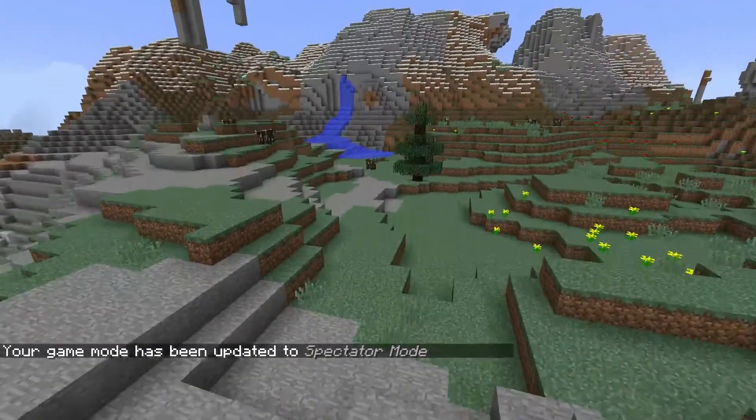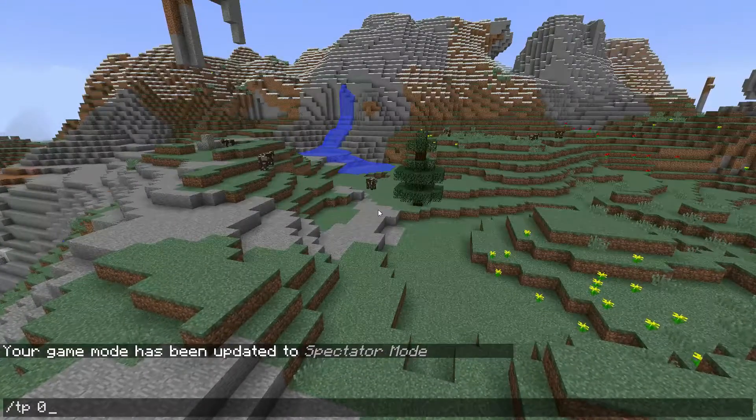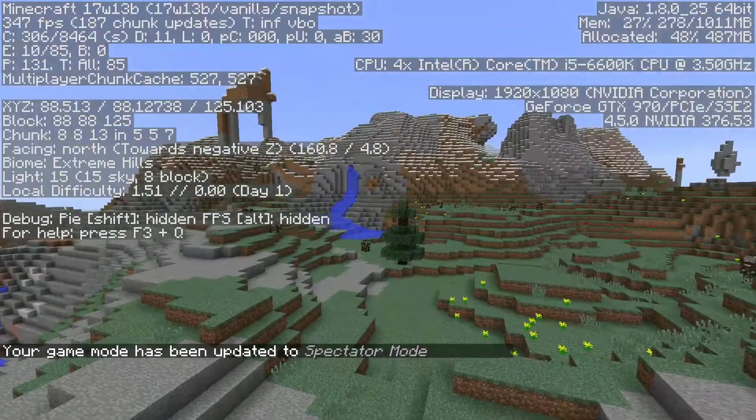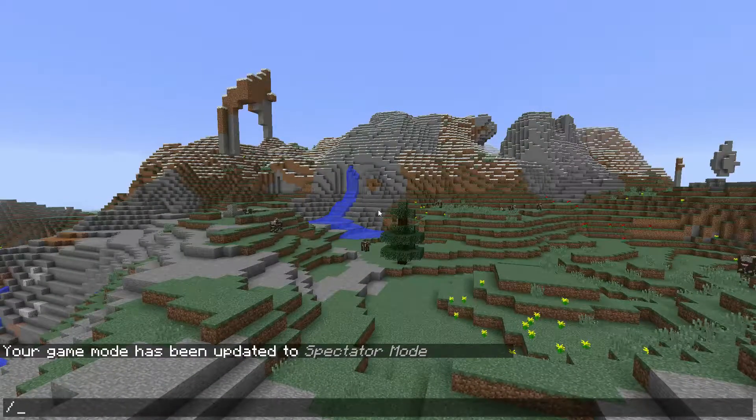The commands are at 0,0 and we're not that far away from it. The spawn I believe is also at 0,0. They're under the floor of the world, so we'll just teleport down there.